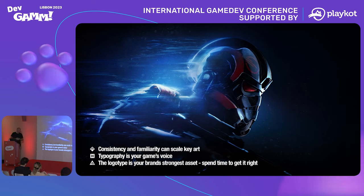So that's coming to the end of the presentation. To summarize the Battlefront games: consistency and familiarity can really scale your key art. You need to ultimately consider how all these things work together — the key art, the UI, UX, the colors, the palettes, the typography, the iconography. All these things work together to communicate what the game experience is out of game, when people see it in marketing and on storefronts. And if you do it well, it's a red thread through the game — there's no difference between what you see on an ad and when you're opening a menu or playing the game. Typography is your game's voice.